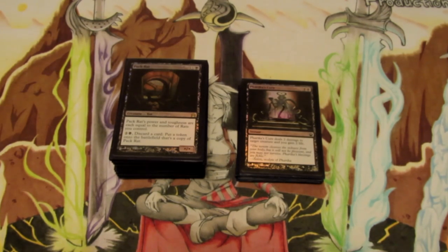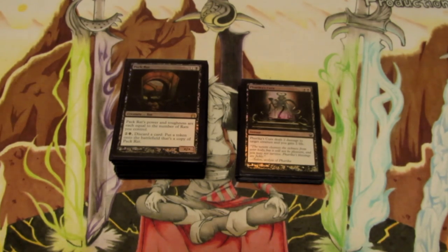Hey, what's going on guys, Nick here from Absolute MTG. Today we're going to be taking a look at a deck tech for 50 Shades of Grey Merchant for the Theros season of Standard. This is basically a mono black devotion deck with a splash of green for some stuff in the main board and the sideboard that you guys are going to see here in a second.